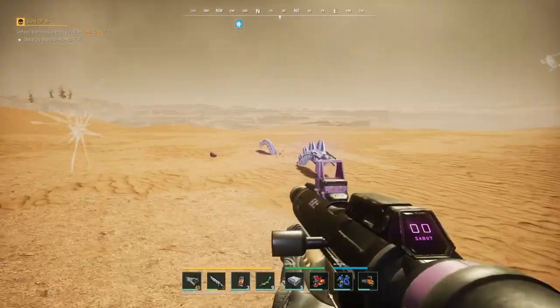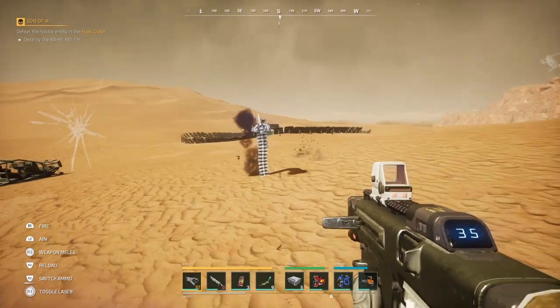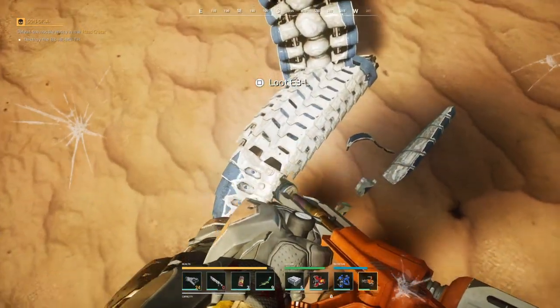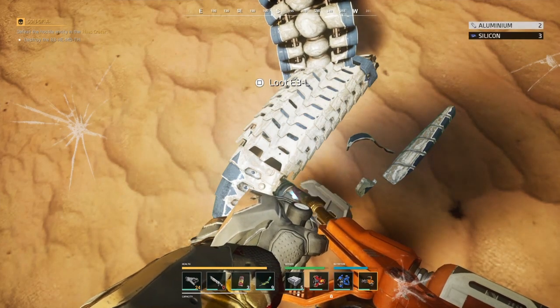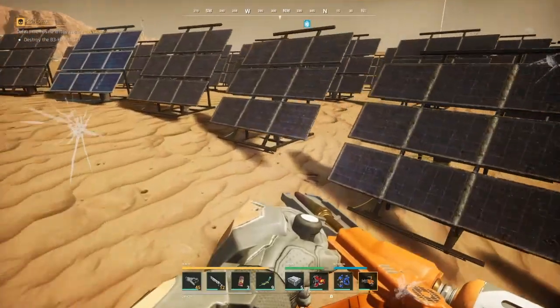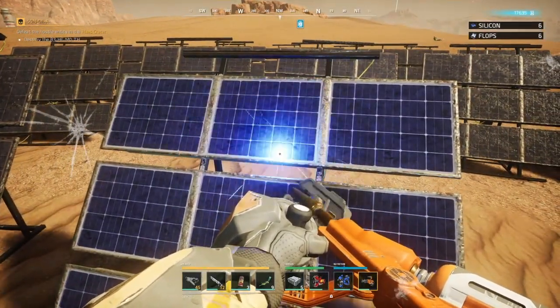This is one of the enemies that drop silicon. As you can see he's blue — there are a lot of different colors, but the ones that drop silicon are blue. As you can see in the top right, I'm currently farming silicon. This is also one of the other sites where you can farm more silicon — and of course, again, the solar panels.